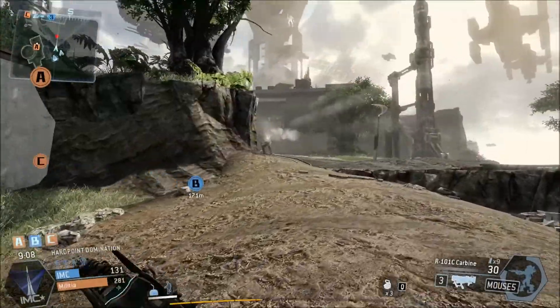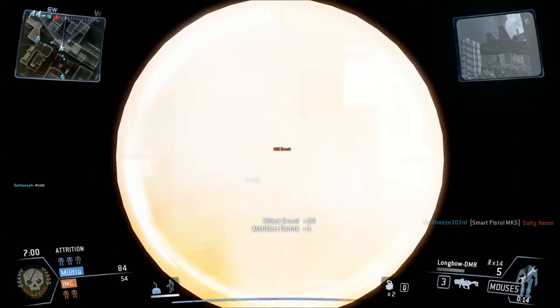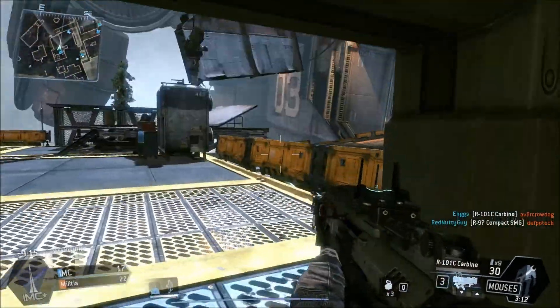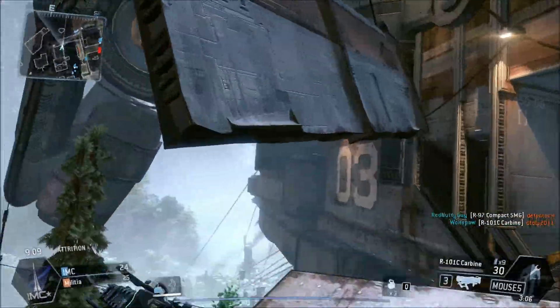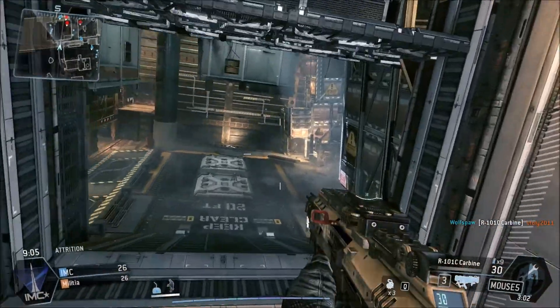Titanfall controls really well. Whether you're on foot or in a Titan, expect controls that are responsive and feel refined. This is to be expected from developers experienced in the Call of Duty franchise. When you're on foot, the sheer freedom of wall running and verticality can be rather invigorating, and aiming down the sights and shooting down your opponents is fast and frantic.